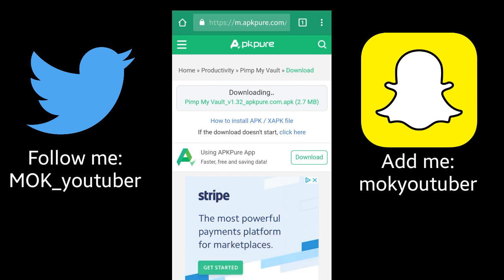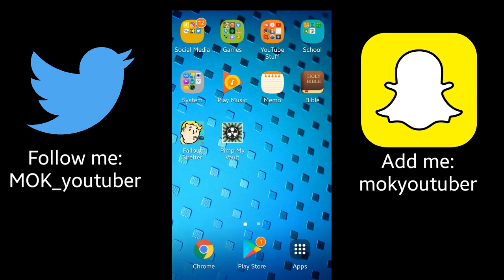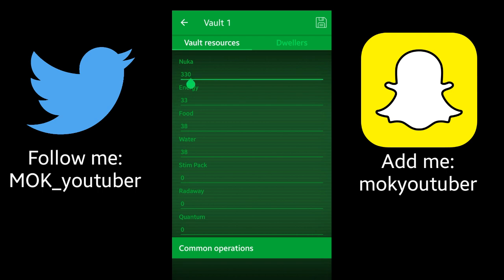It's downloaded — I'm going to open it. I already have the app installed, so go ahead and open the app. As you can see, it says 'Slot One' — that's the vault that I have. You can click on it and it shows that I have 330 Nuka-Cola caps.